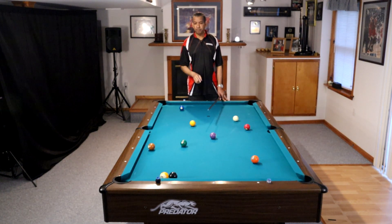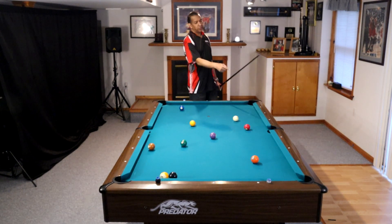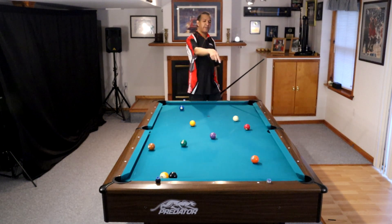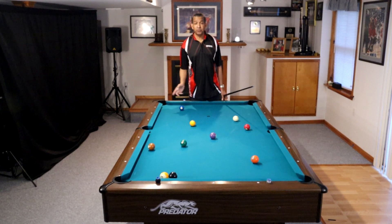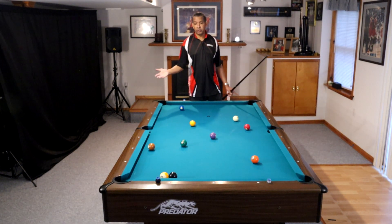Let's look at this. We have the one on the side, the two on the corner, the three on the side, the four on the side, the five on the corner, the six. Everything is laid out for us. We are a favorite to run out from here. If you're a high intermediate to advanced player, you're done — you're going to run out from here.